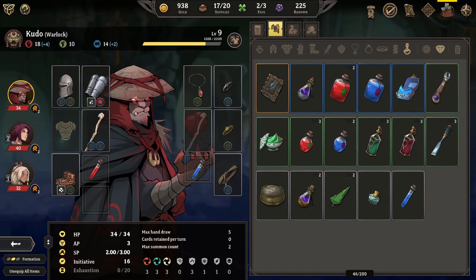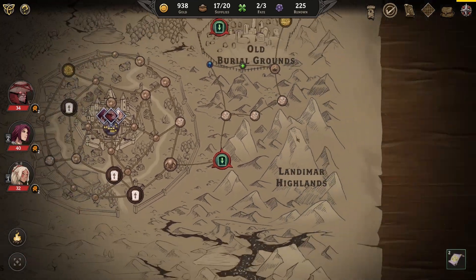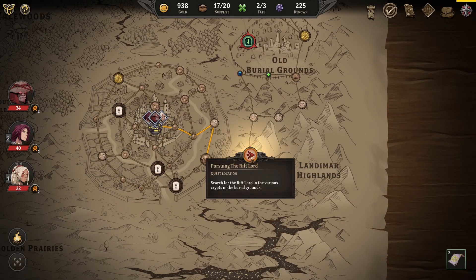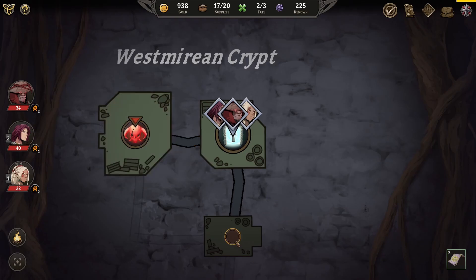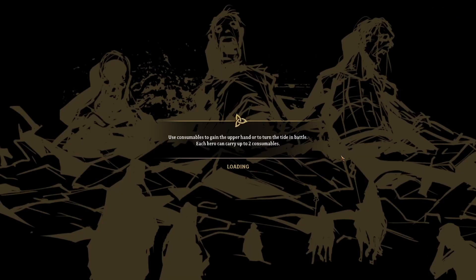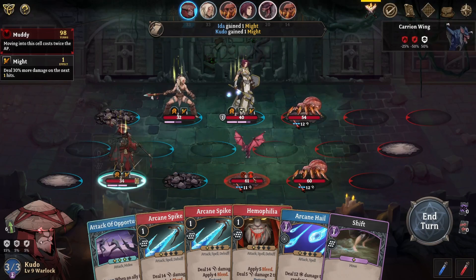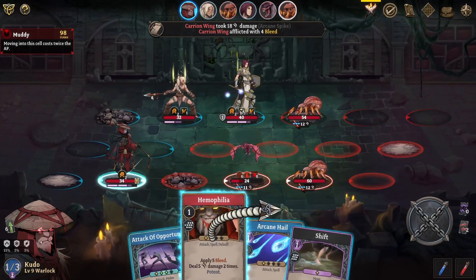Recommended level 11 - what level are we? Nine. Okay, I guess maybe we want to try and level up a little bit first. These are all the crypts. Let's try a crypt - level 10. We're a little underleveled. Let's see what's here first and try to level up a bit to gain some more base stats.